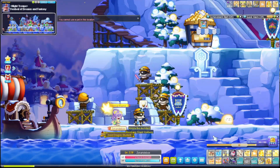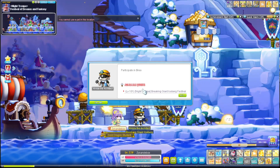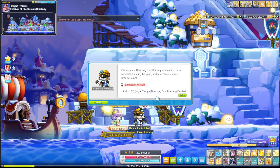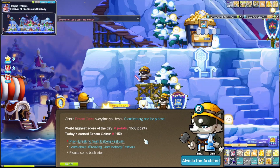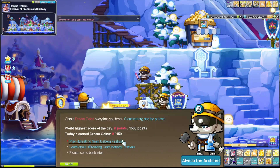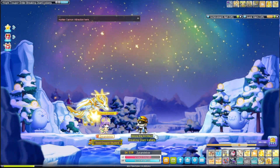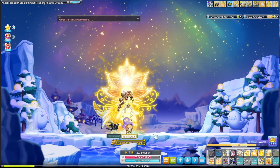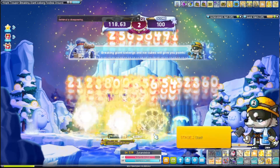Once you have collected 300 coins you can unlock the iceberg breaking game. This game can only be entered solo — you cannot be in a party to enter. You can enter multiple times but you can only earn coins once, based on your highest score. You can earn a total of 150 coins if you manage to break all the icebergs. I recommend doing all your power-ups so that you can clear the iceberg as fast as possible.